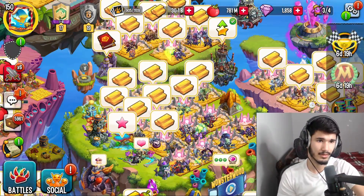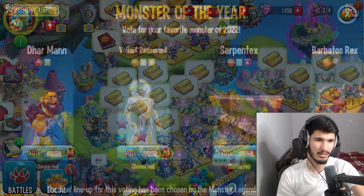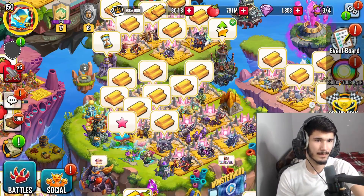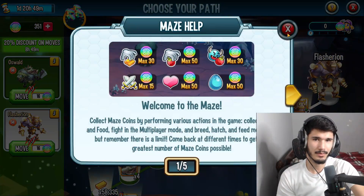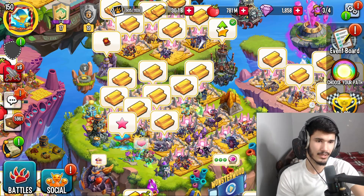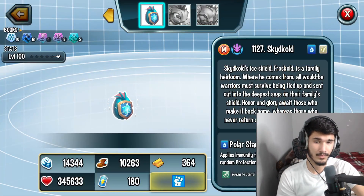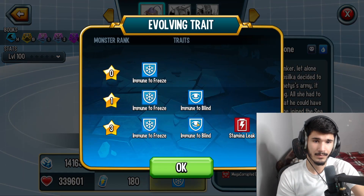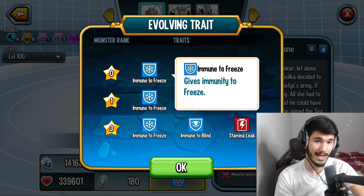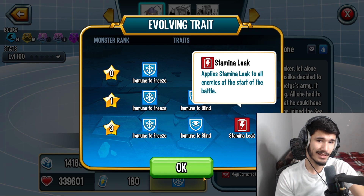Honestly I don't think it's worth going for even rank four, even rank three - rank two sure, but I don't think this monster is really going to be all that good. Have you guys seen the traits? Let me show you - traits play a huge role in this game. Look at this: Immune to Freeze - bad, terrible. Immune to Blind - so bad. Stamina League - really?